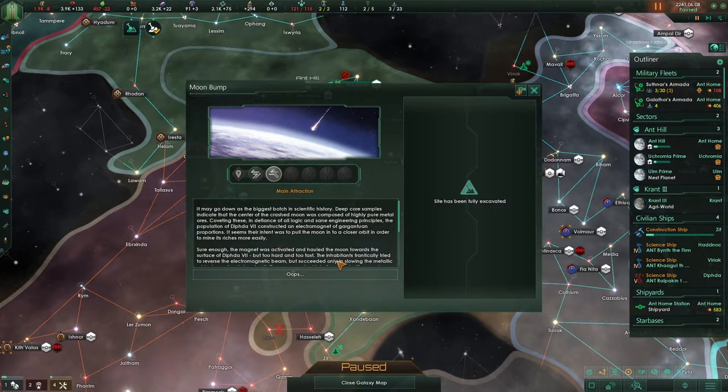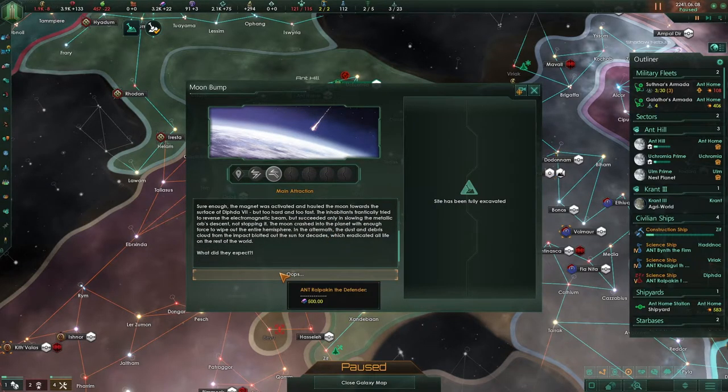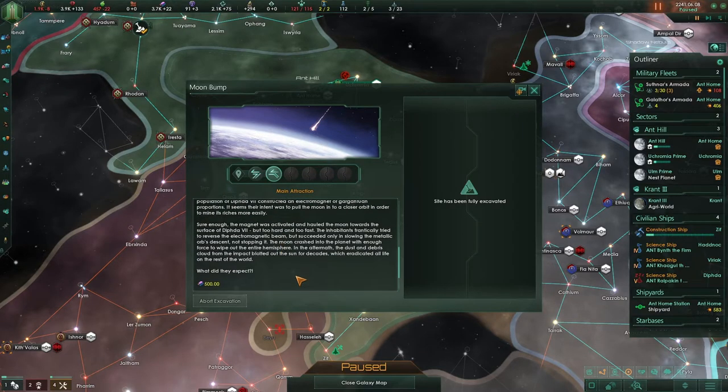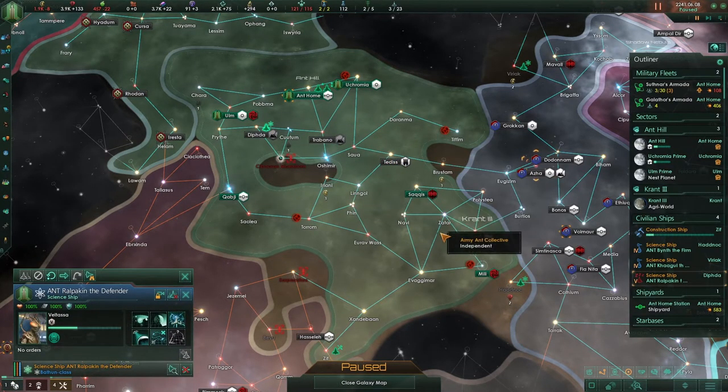Oh great — it may go down as the biggest botch in scientific history. Deep core samples indicate that the center of the crashed moon was composed of highly pure metal ores. Coveting these, and in defiance of all logic and sound engineering, the population constructed an electromagnetic device — they built a magnet, and it pulled the moon. Wow. Oh, that is funny — they killed themselves. And the site is complete. That is also sad — I was hoping it would be a bit longer.